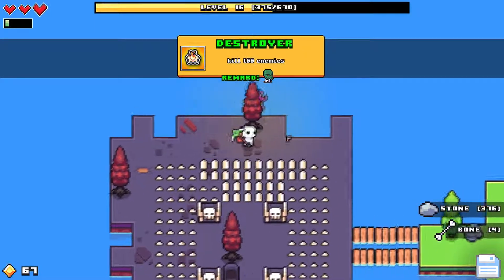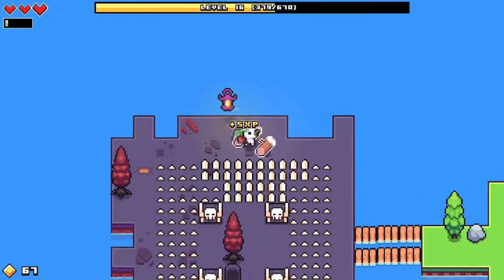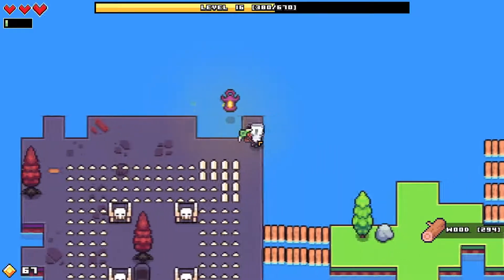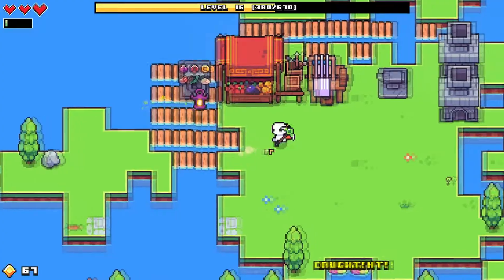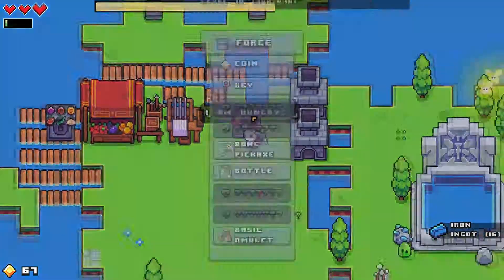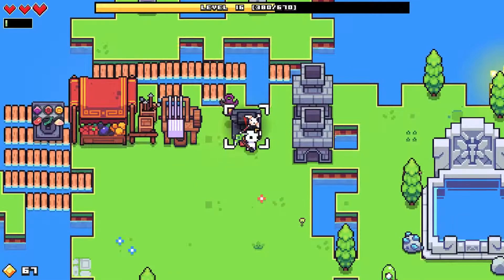There we go — kill 100 enemies! I guess that would include all the slimes. Looks like we've killed like three skeletons — what do you mean we killed 100? Okay, that should do it. Once we get all of this, can we now make our new pickaxe? Awesome, there we go.